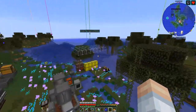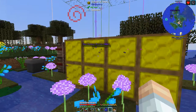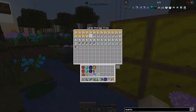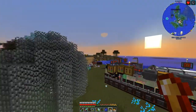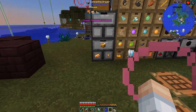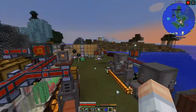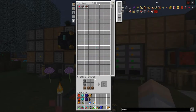Instead of going through all the rigmarole of creating flux infused electrum, I've got a bee that's producing it for me - a fluxed queen. We've got plenty here and we'll put this into our compacting drawer. We've got 62 ingots, not too shabby. We don't have much destabilized redstone in there, so we'll get some smelting done soon.